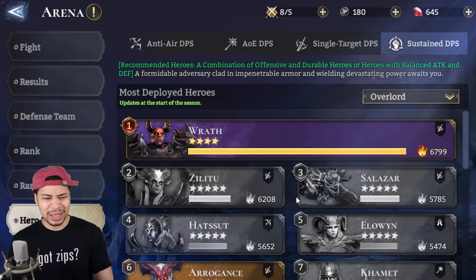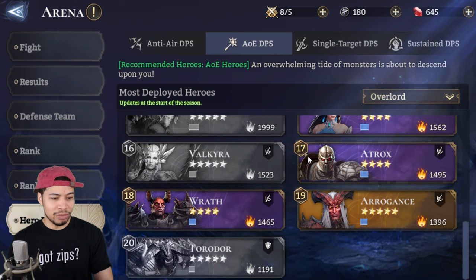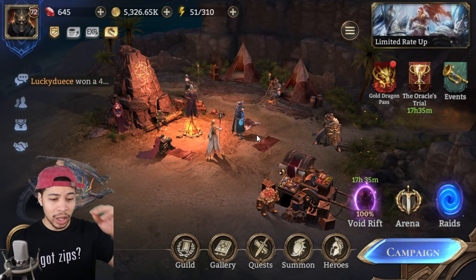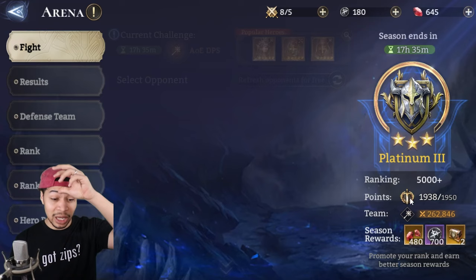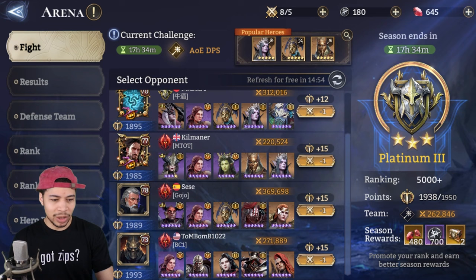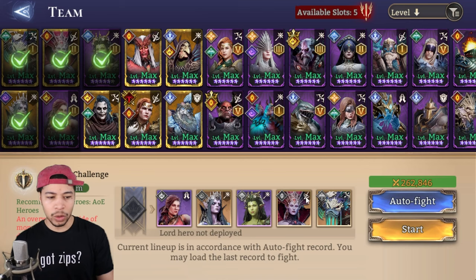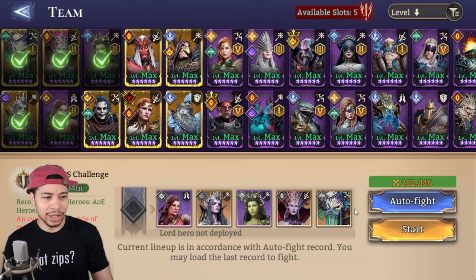For AOE DPS, as you can see, she's ranked 10 — ranked higher than even Arrogance, Valeria, and some other strong legendaries. Obviously Vienna is number one and I am using Vienna myself. All of these teams look pretty strong and Severus teams are very hard to beat with the account I have. Let's take a stab at one and see if we can win.